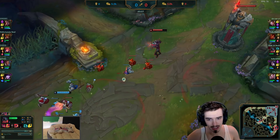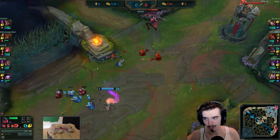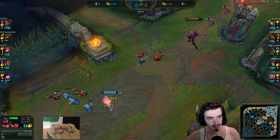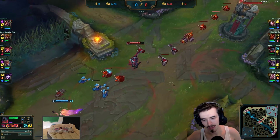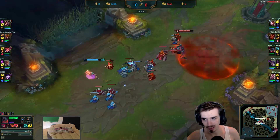Let's speed this up a little bit here, because this is where the boring stuff happens. Faker has Cleanse, by the way, just so that he can't get one-shot combo'd by the Zoe. A bit surprising — well, not fully surprising, honestly. It's good into the Zoe specifically, at least we'll put it that way.